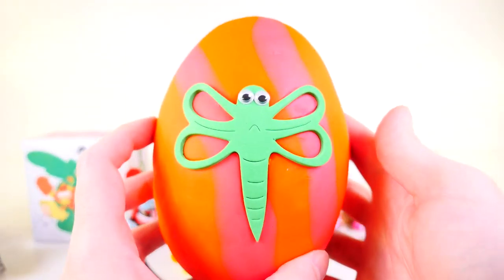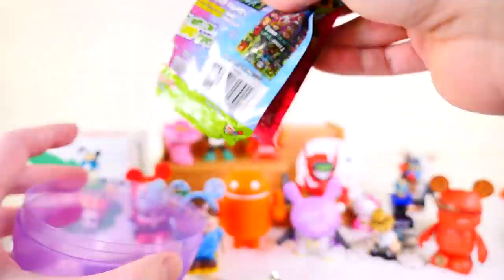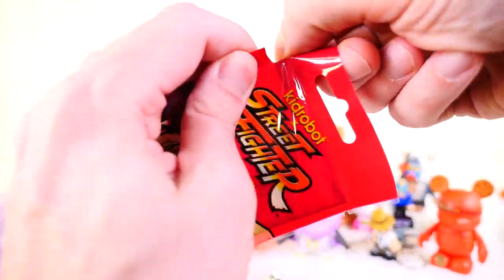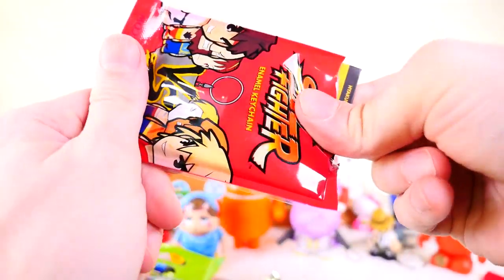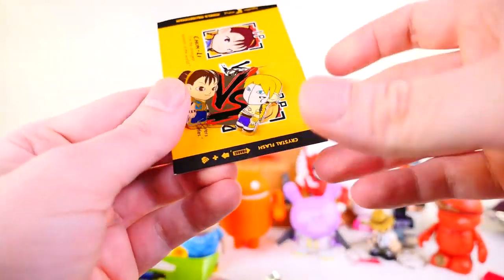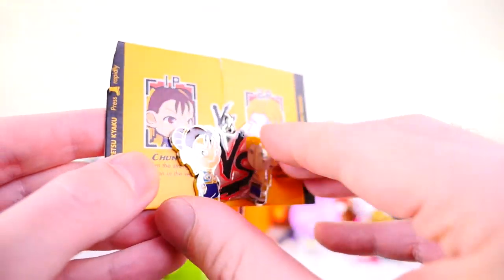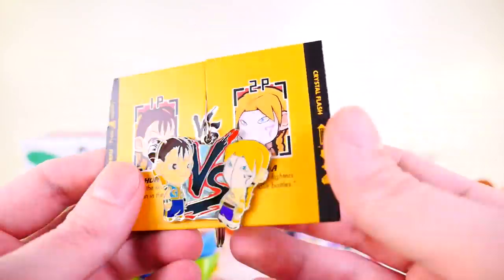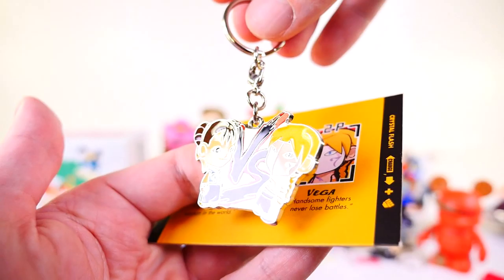Next up, let's open this egg that patiently waited his turn unlike the other egg that went rolling off the table. Inside we have a couple of surprise packs — the Street Fighter series and Teeny Freaks. Starting with the Street Fighter keychain — this one's being kind of difficult to open so let me just use the scissors. We got Chun-Li and Vega. The back is just silver with some text — these are keychains of course. Here is a better look at our new Street Fighter keychain.